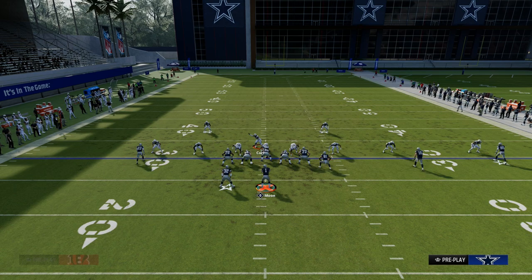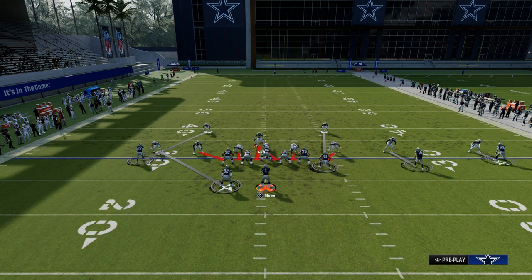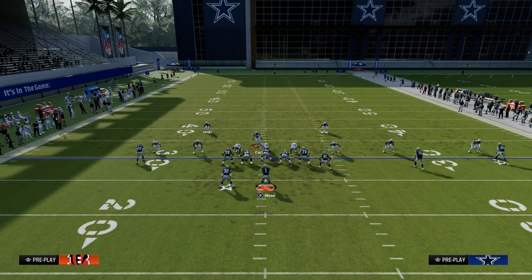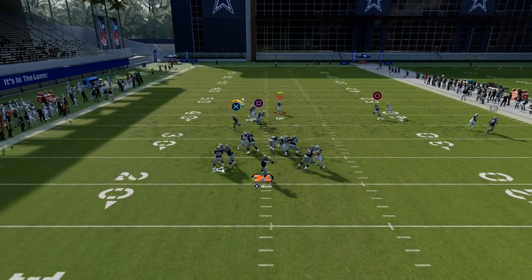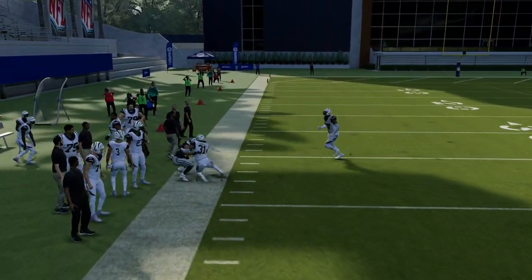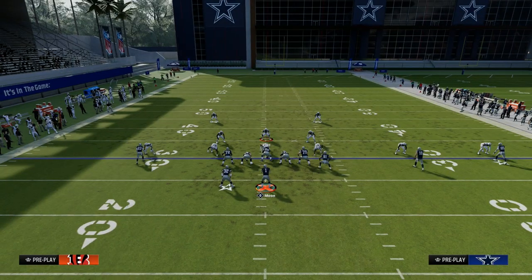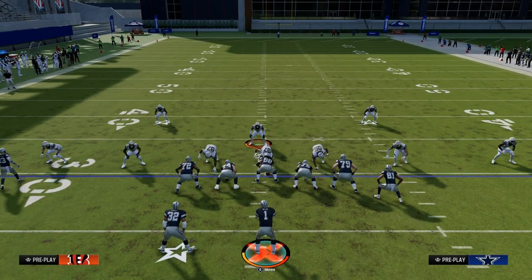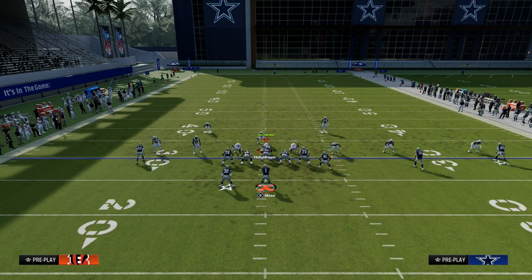Once they start adjusting to the running back, you can simply block him and run the concept without him. Now what you'll see is two defenders guarding one receiver, leaving your tight end drag wide open for potentially a touchdown. These mesh routes are so effective at beating man-to-man coverage and consistently work against it this year.